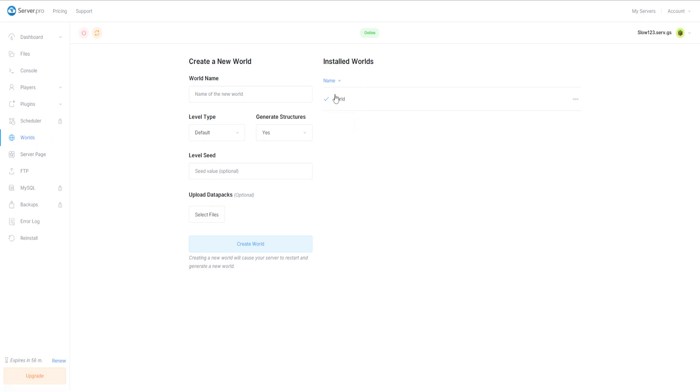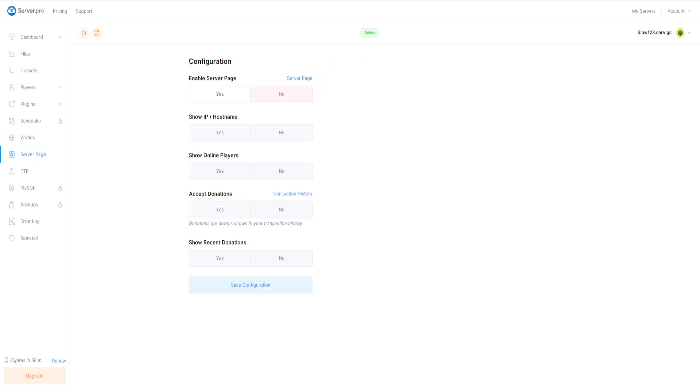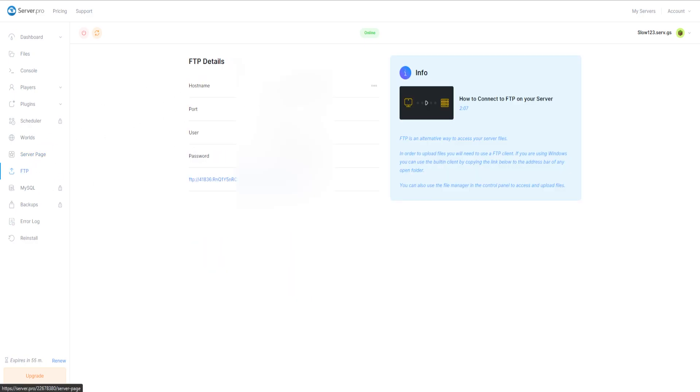Here we have Worlds — at the moment I've only got one world, but you can set up a new world from here as well. On the Server page you've got a few configurations, but you don't need to change any of that. There's also FTP — you don't need to do this as a beginner, and some of this information will be blurred since I don't want to show it.